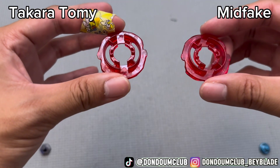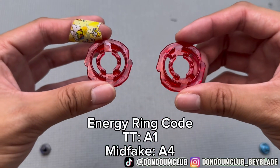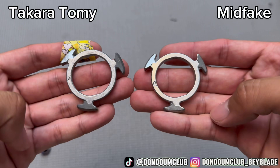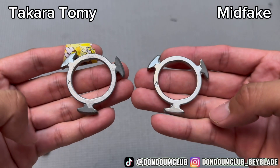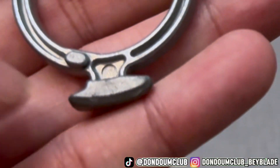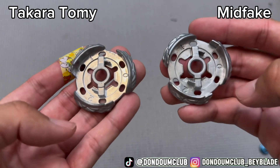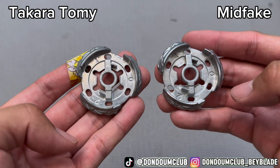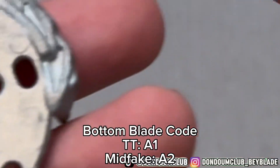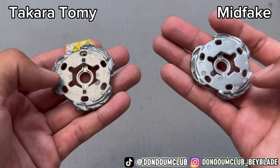On the actual bottom, TT has A1 and midfake has A4 — also the A4 is in a very big font. For the top blade, left is TT, right is midfake. At first glance not much difference, maybe the pointer is smaller. The real one does have an A2 code; midfake has no code. Bottom blade top seems pretty similar.